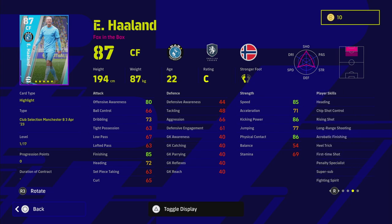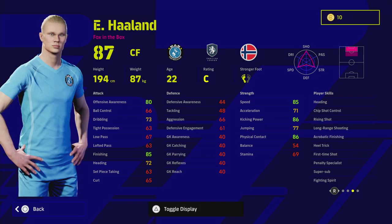When you chip away and look at this card and peel back a couple of layers, you'll see why a lot of people don't use him. If you've played the game for any length of time, you'll notice that balance is a very important stat, especially for midfield players. More important than balance in my opinion is tight possession — and Haaland stinks in both. He's got 63 tight possession and 54 balance, which is shocking for the card that it should be.